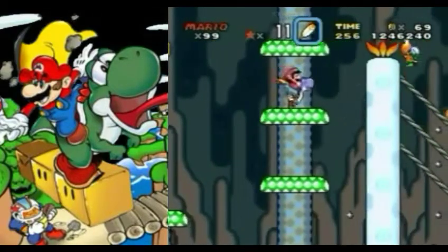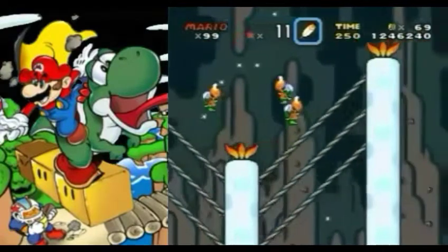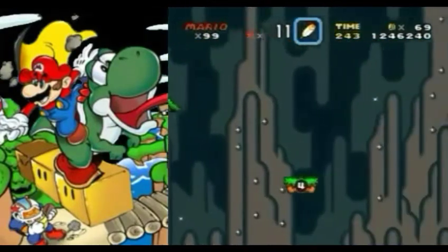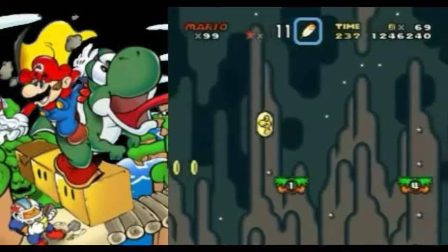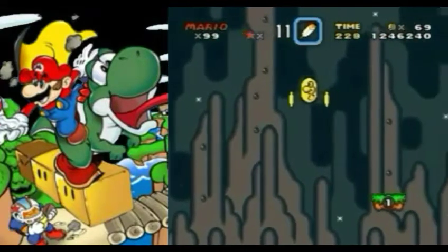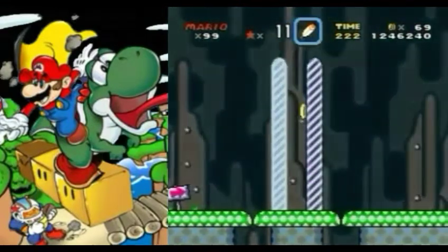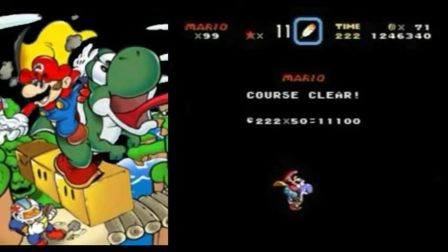Let's just grab another Flying Koopa Troopa and get the hell out of here. I wasn't feeling that one — I want a fresh shell. There we go. Right here we just have a few oncoming Bonsai Bills. This area would be a lot trickier if you did not have the Cape Feather. That's the awesomeness of the Cape Feather — you can see why they never brought this power-up back in any Mario game ever since. We flew over the gold ring because we don't care. We just want to go fast.